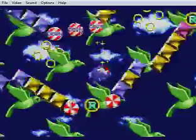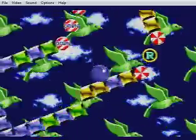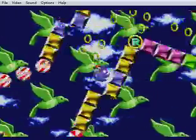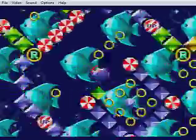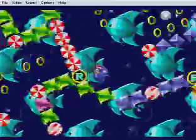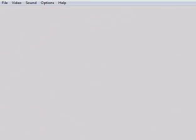You can press R to move it either right or left. So when you see those little things, you have to destroy them, and then you can get your first Chaos Emerald. Obviously, because this is the first level, it's not that hard. But as you go along, it will get harder and longer.